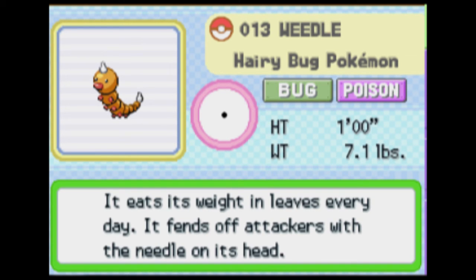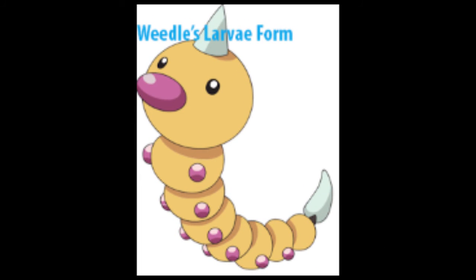This is Weedle, a bug-type Pokémon. The stinger on its head is used to protect itself from predators. Despite the sharp stinger, the Weedle at this stage is fairly defenseless. Its odd coloration is another defense mechanism against predators. At this stage in its development, Weedle will consume its daily weight in leaves and molt into several larval instars.